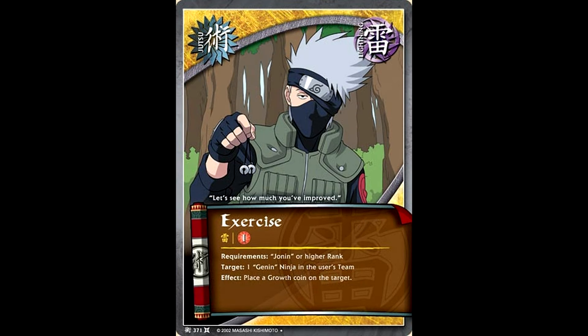The last card I want to look at in the Rasengan package is Exercise. You can choose one of your Genin ninjas and put a growth coin on it. The thing that makes this important is it doesn't have to just be a normal ninja — it can be a platooned ninja. For example, if you have a Naruto Gamabunta platoon in play, then you can use this card to put growth coins on it. Another notable thing is since it doesn't say another ninja, it can just be the character that plays this card. So since this has to be played by a Jonin, if you have a Jonin and Genin platoon in play, they can use this card to give themselves one growth coin. Overall, not too bad of a card if you're using it on the right strategy.